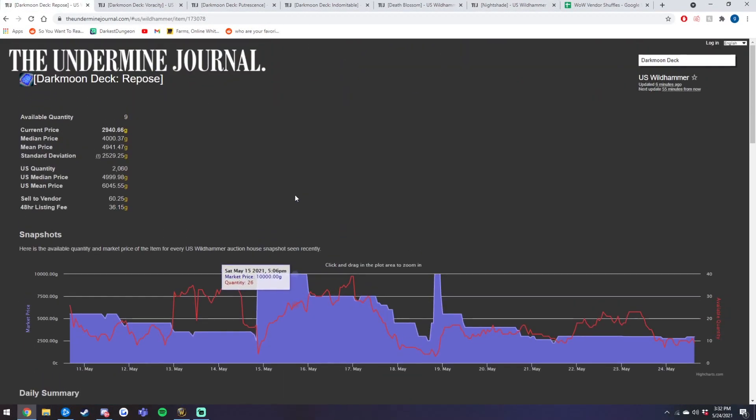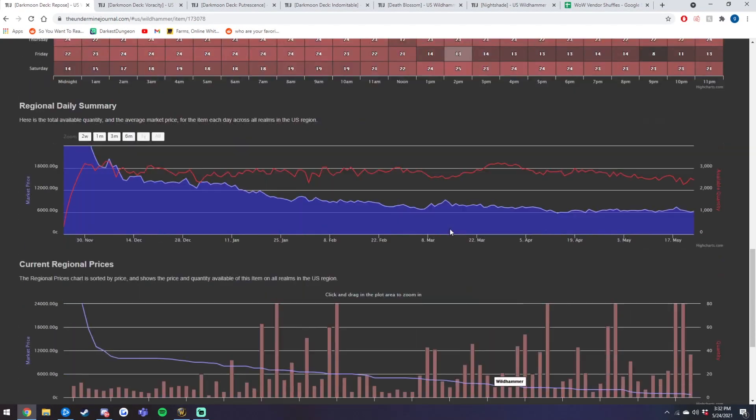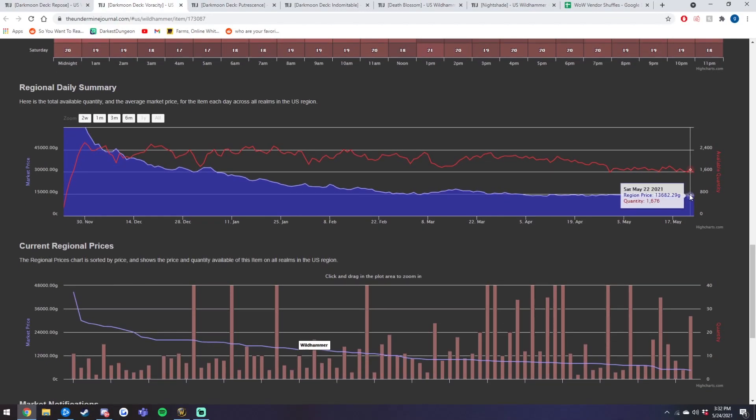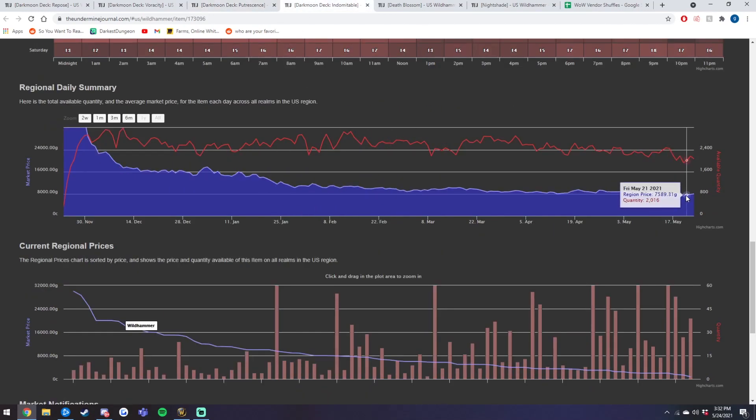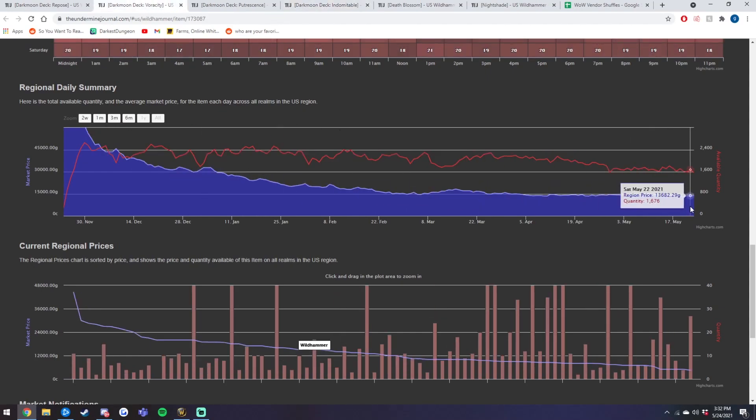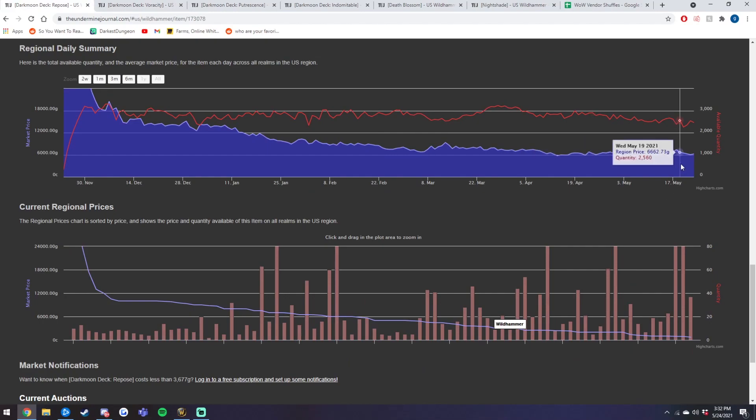Looking specifically at the Darkmoon decks — the Repose one currently on my realm is staying steady for about 3k, however the region average is about 6k, so my server is on the low end and hopefully your server is on the high end. The region average for Repose is about 6k. Moving on to Veracity, those decks are staying at about 13k. The one that starts with a P — I'm not sure how to pronounce it — is staying at about 10k, and then the Indomitable is also hovering around the 8k mark.